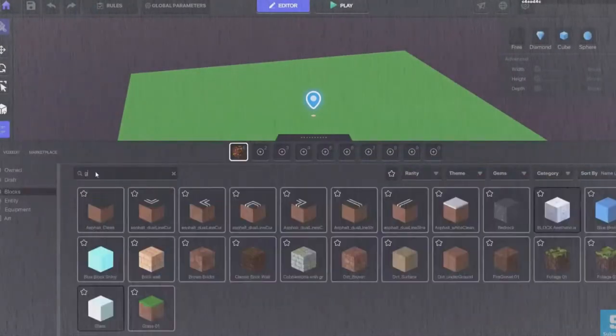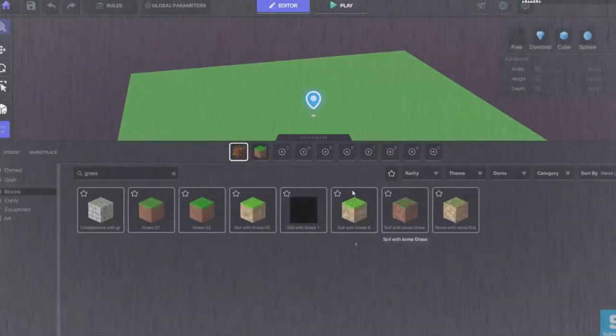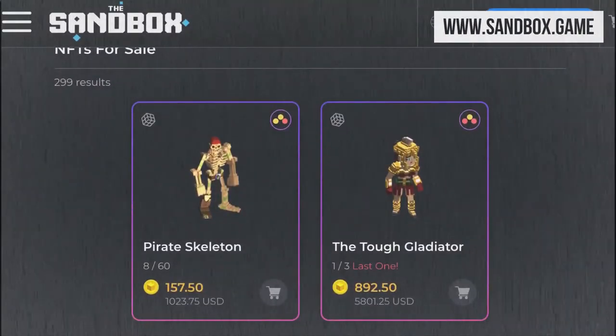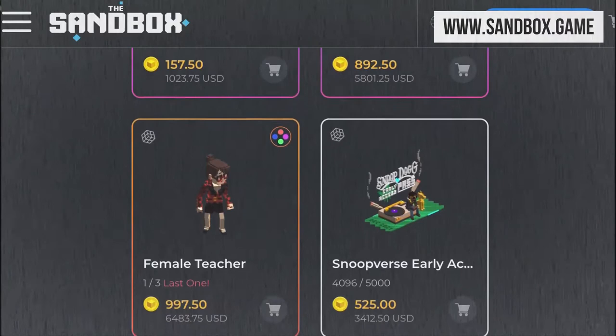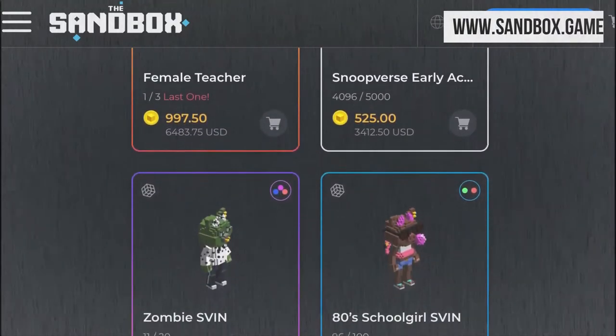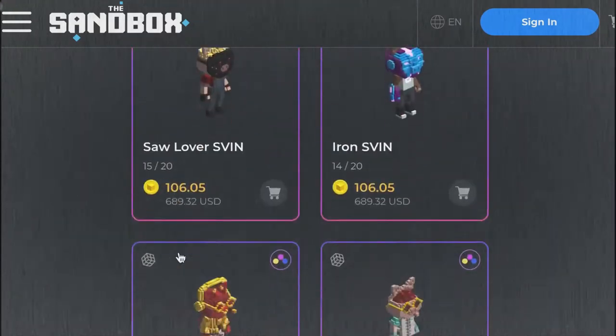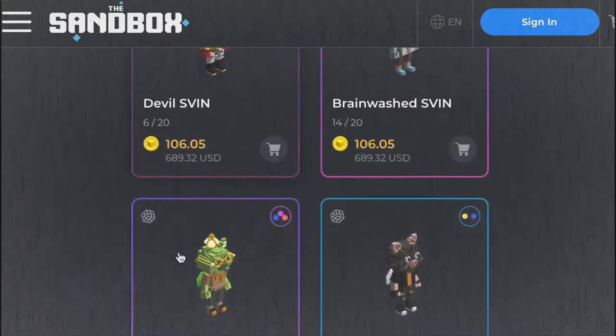Game maker: Players can create 3D games without coding skills and in a very short time using the Sandbox's game maker. Marketplace: In the Sandbox's decentralized market, the NFT maker generates in-game assets that can be traded. There are now a lot of players who can create, share, and sell game assets on the network to prove ownership and make money from their games.